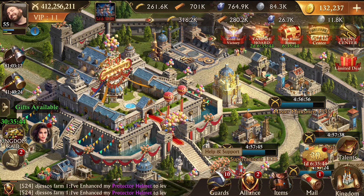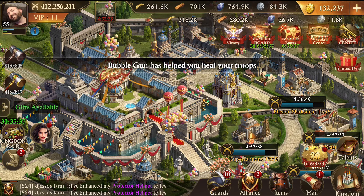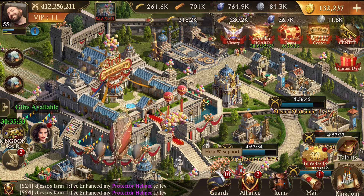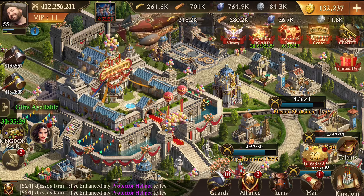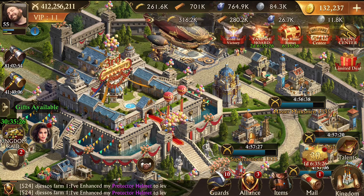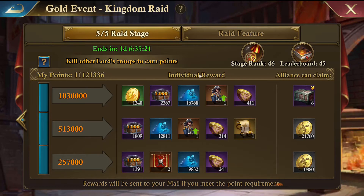Let's get started on Kingdom Raid. What is Kingdom Raid? Well, Kingdom Raid happens after you've done your initial kill event and then an additional one following. Let's go to the event center - it's called the Gold Event Kingdom Raid. Now there are five stages to this.